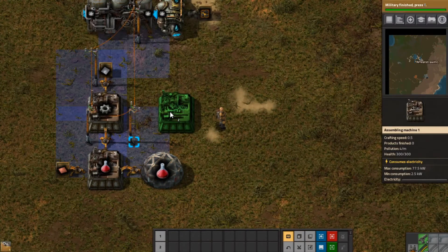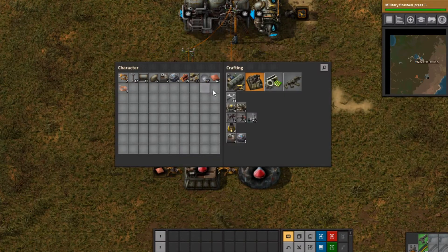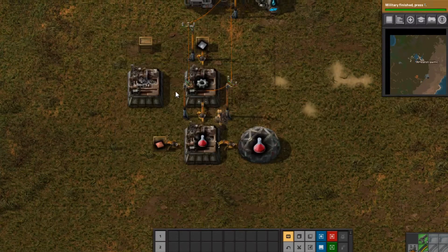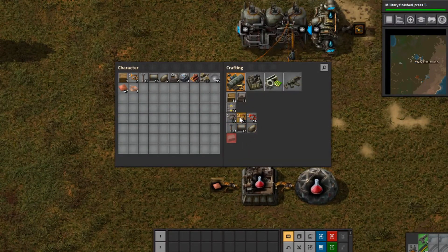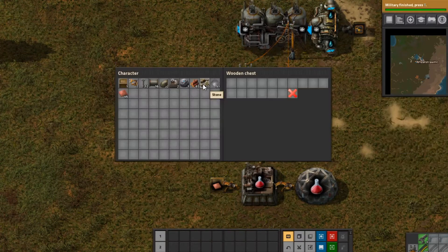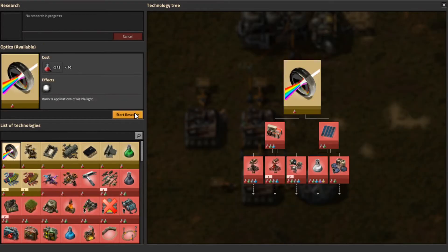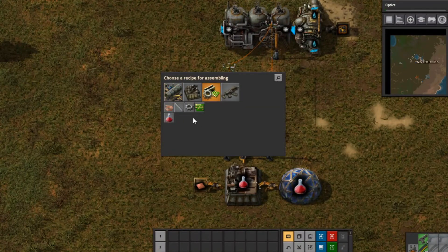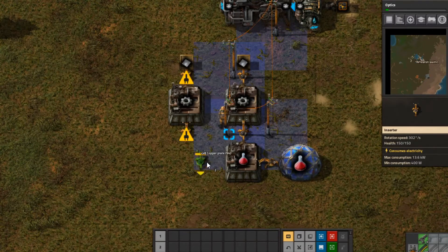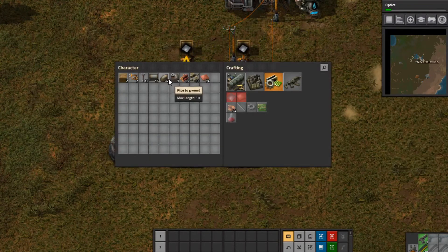We need some copper plates here to come out of this box and load directly into the machine. We'll need some power down here. It's not going to be pretty, to be totally honest — it's just not going to be pretty. Eventually I'll start setting up my quick menu. We've got gears, so this is going to be my red science setup.